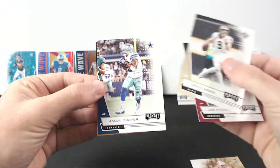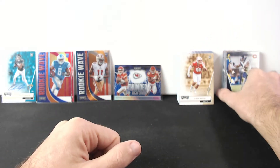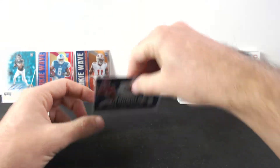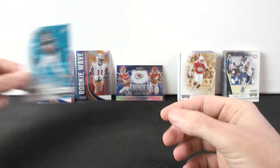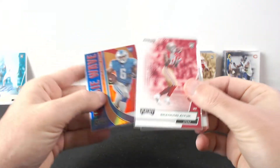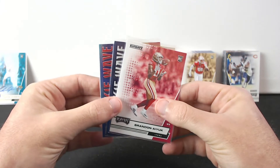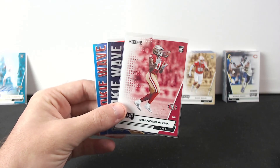Quick recap: there are a bunch of rookies and base rookies in there, some parallels. We got the blue Patrick Mahomes and Clyde Edwards-Helaire parallel - that's actually a nice hit. We got an auto of Colin Johnson, DeAndre Swift rookie wave, and Brandon Aiyuk two cards, which is also nice. That will be it for today's video - I hope you enjoyed it. If you did, smash the like button and subscribe if you haven't yet, and I'll see you in the next one. Peace!